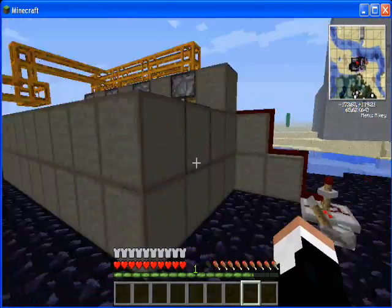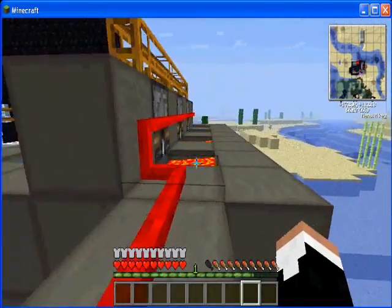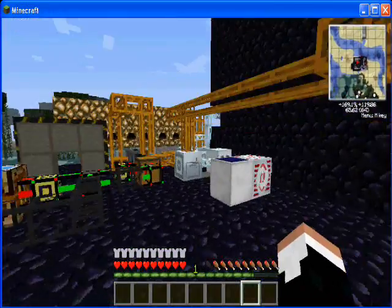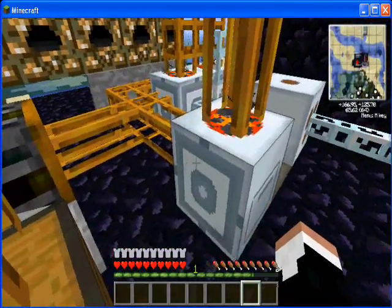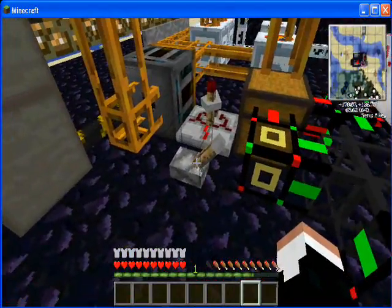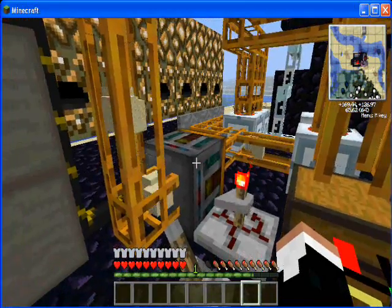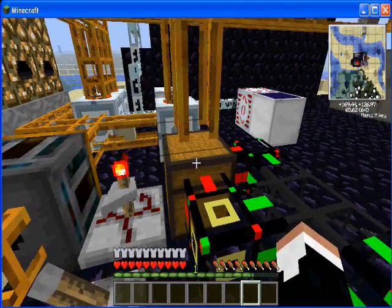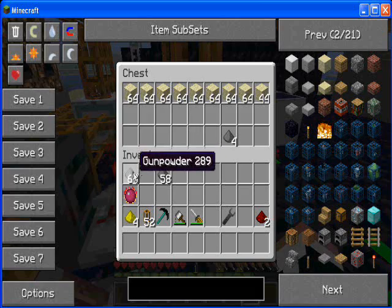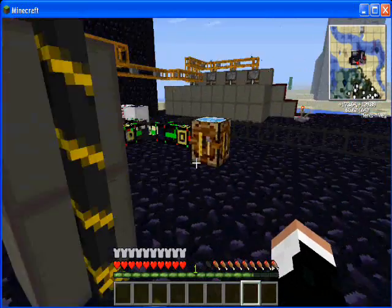This here is a cobblestone generator. Flip the switch, it starts generating cobblestone for you, which gets pumped over here into these rotary macerators. These pump the sand out and into this chest here.